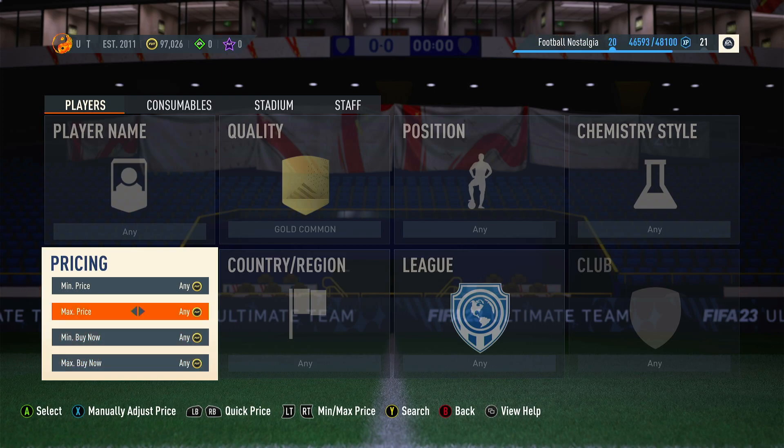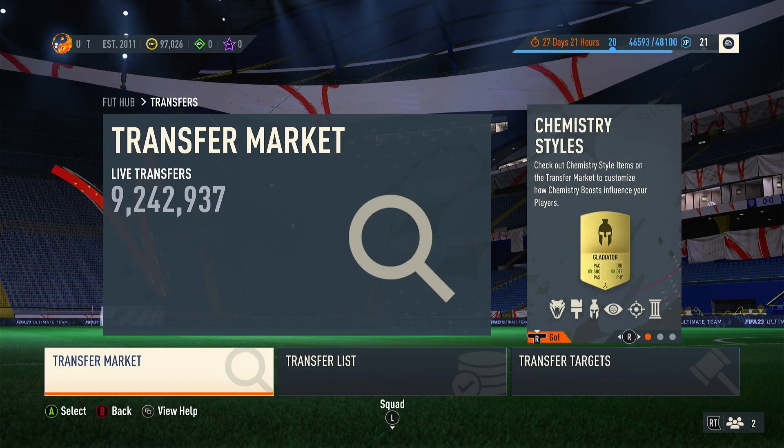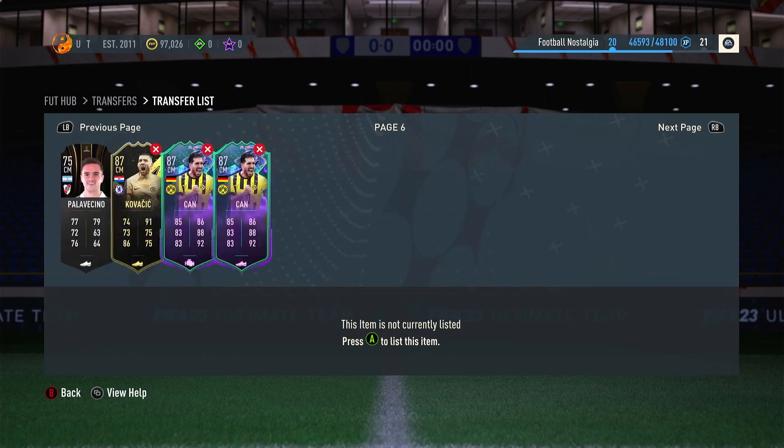Every 350 cards you pick up you'll make around 100,000 coins. It does sound boring and tedious but it'll take you no more than an hour picking 350 up. You can also unassign them — put a load in the club to start, fill up your transfer list, and unassign the rest.